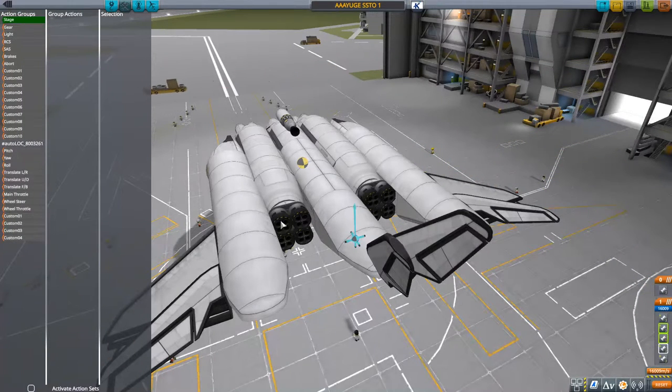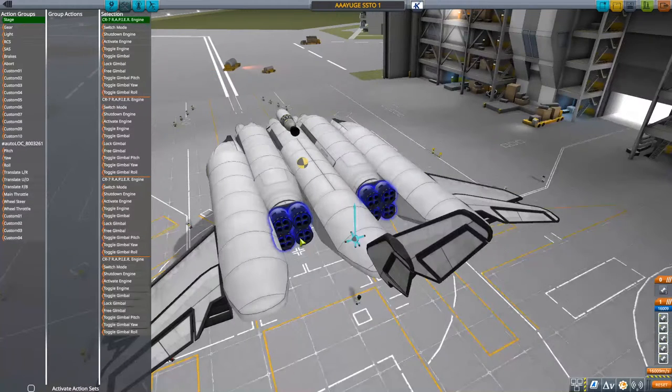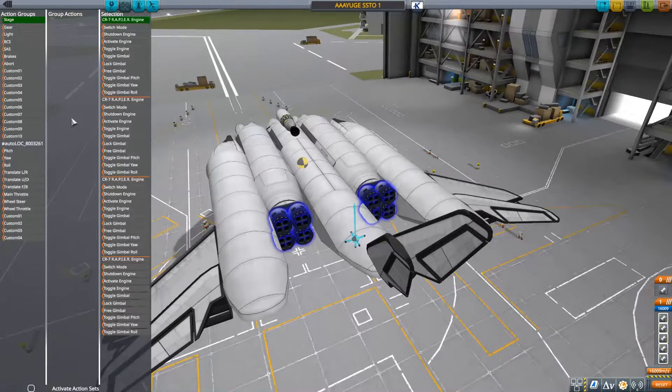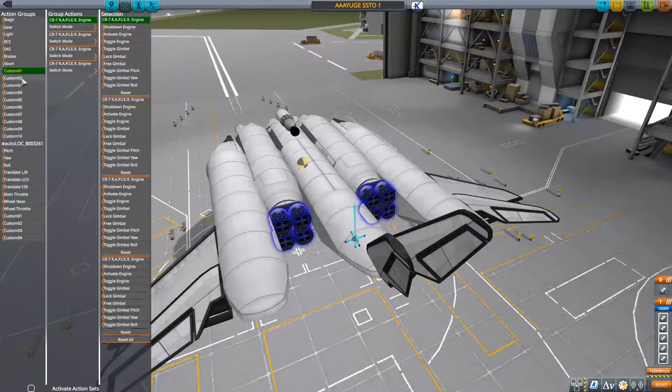These come on later. And then for action groups, I want to grab... toggle engine switch mode. Switch. For - oh my gosh. Okay. No, no, no, no. There we go. Now I can - the first thing I do is I switch the mode on them. I switch the mode on all of them at the same time.